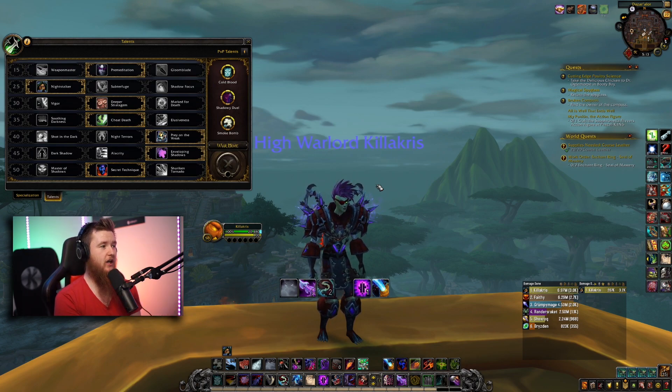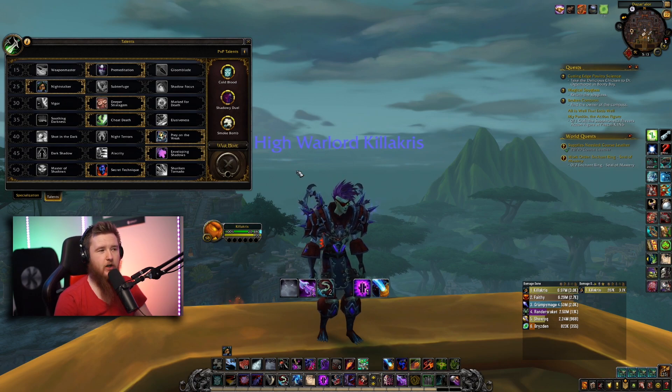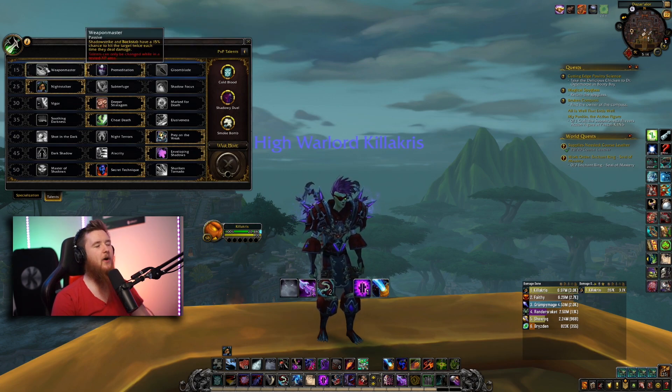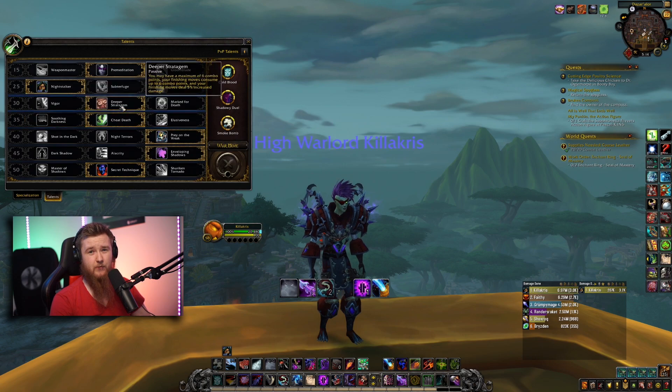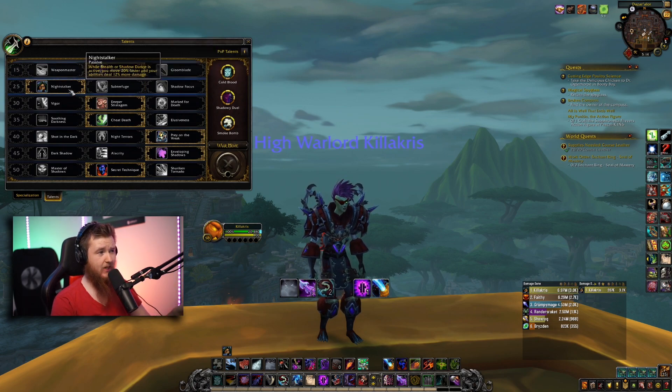For the first talent row, we have one difference from the single target build: we will be running Premeditation. Weapon Master is also decent in practice, but in simulation it's just a bit easier to play with Premeditation and it's more fun because you get a quicker start — a little head start on Slice and Dice. Really nice. Recommended: Night Stalker.